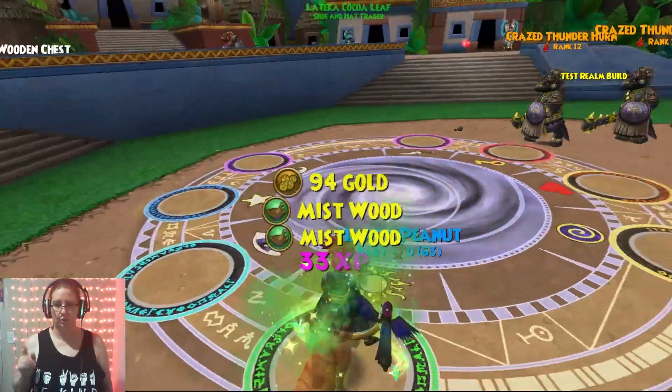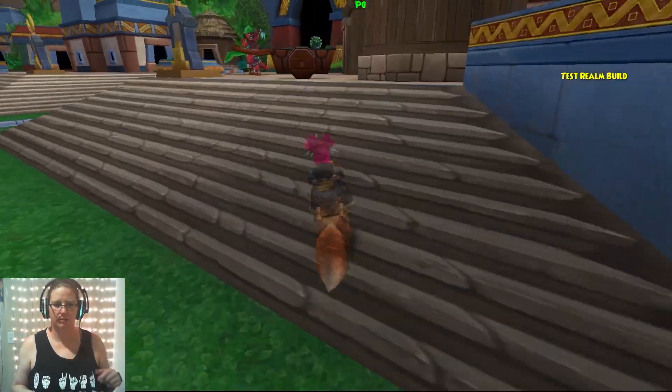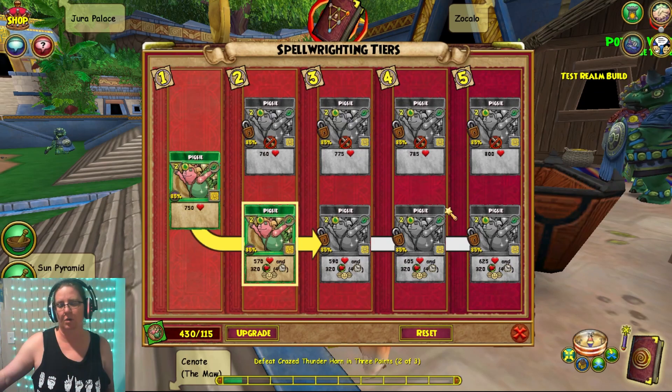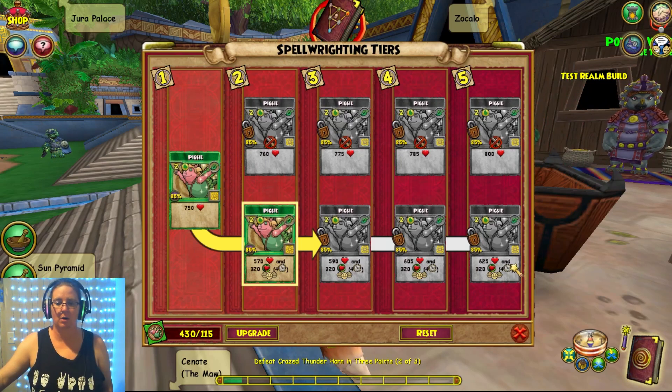Very nice! So for Pixie: the top path is just heal for everybody, and the bottom is heal and then heal over time for everybody. I mean, if you want it all at once that's fine, but the heal over time is way more overall.